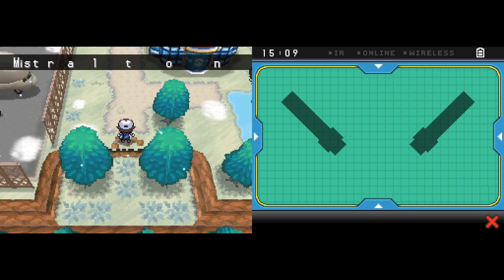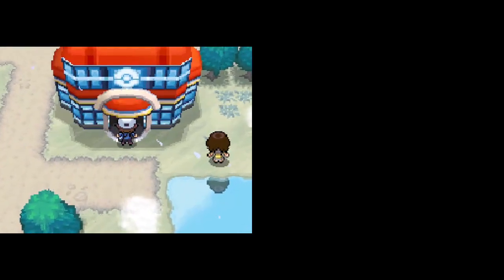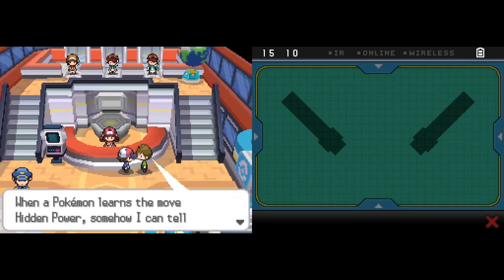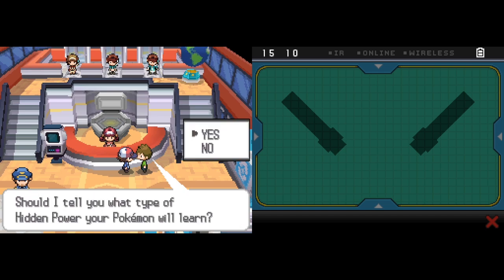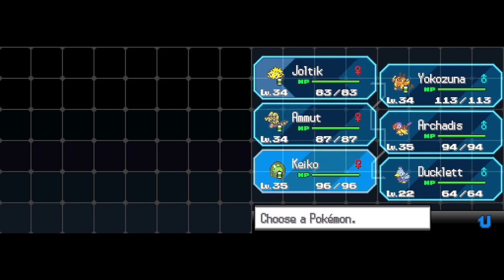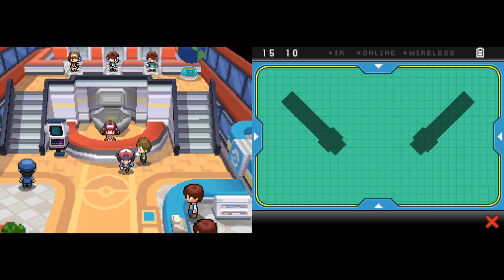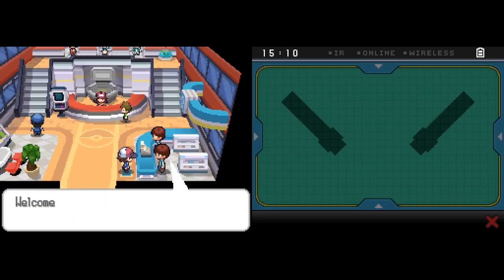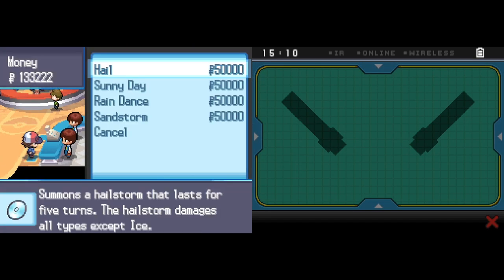We're in Mistralton City now. Let's explore Mistralton - I kind of like this place, the music is very exciting sounding. Let's talk to the people in here. Someone can check what type Hidden Power your Pokemon has. The only one that really matters is Keiko, because Keiko actually has the move - Bug apparently. There's also a TM Machine Shop here that sells weather moves: Hail, Sunny Day, Rain Dance, and Sandstorm.